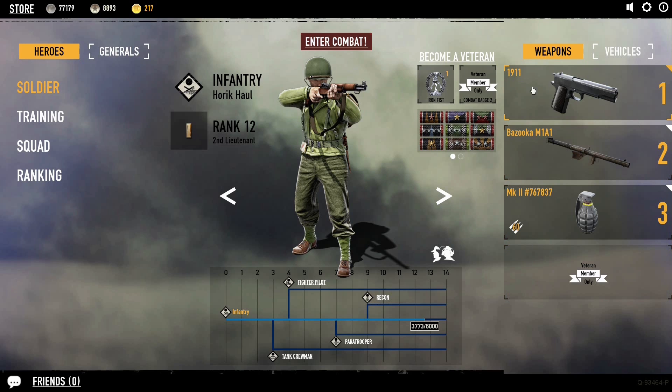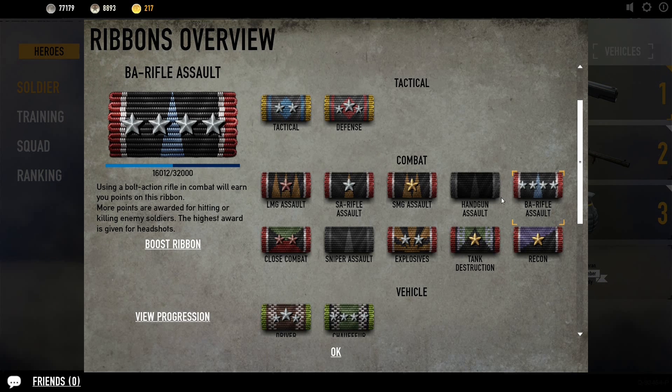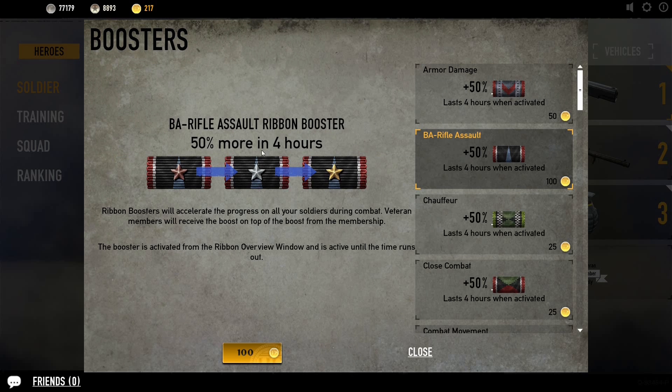In order to upgrade the rifle, you can use a bolt-action assault rifle ribbon. My ribbon progression is almost nine, and I've been using this for quite a while, so it takes a while to get to rank 11, which is where you unlock that. You can either just do the grind and get it done, or you can boost your ribbon.